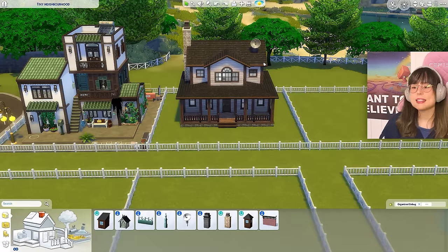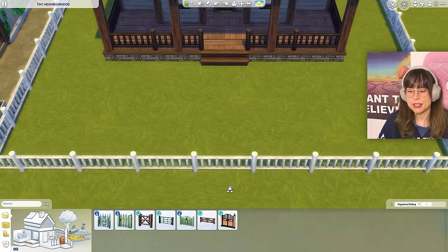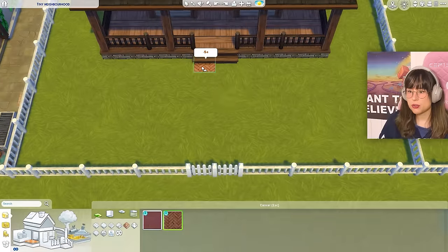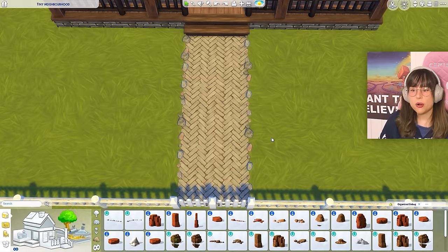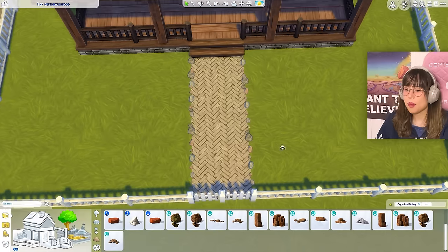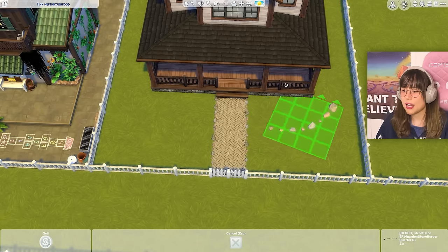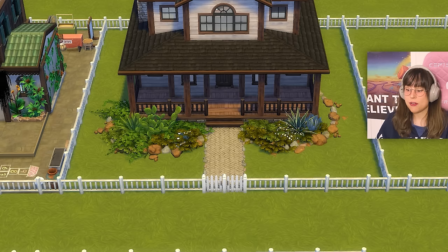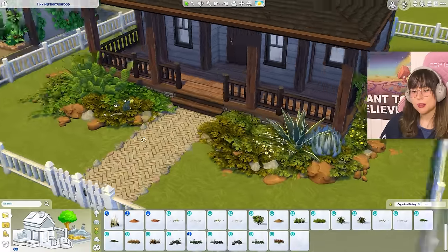Exterior of house two is done. Time for landscaping. Adding a gate — not the big one, the smaller vibe one. A little pathway framed with rocks (they don't look perfect but more would clip). Then framing flower beds with the same rocks in front of the house, filling them with plants.